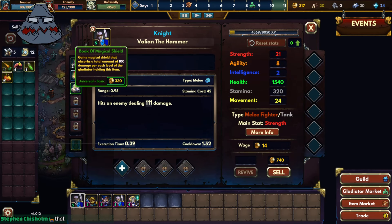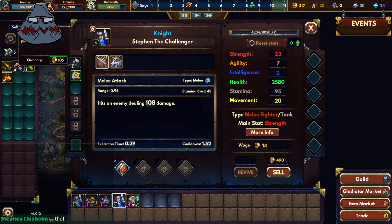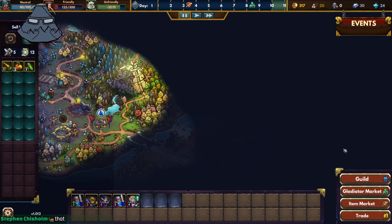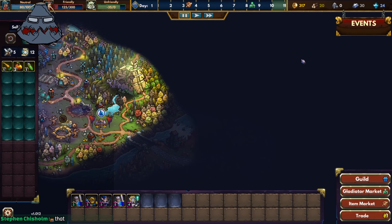Stefan Valiant already has the Book of Magical Shields, so Stefan in comparison will get a leather hat. Now he has 3.2k health — pretty nice. The trade crucible has done us well. Let's continue.